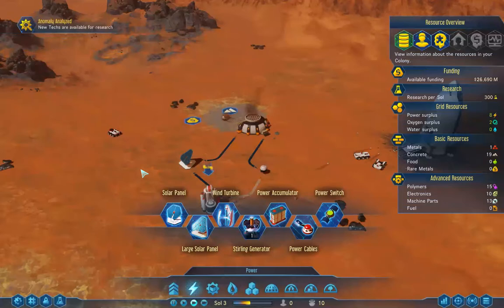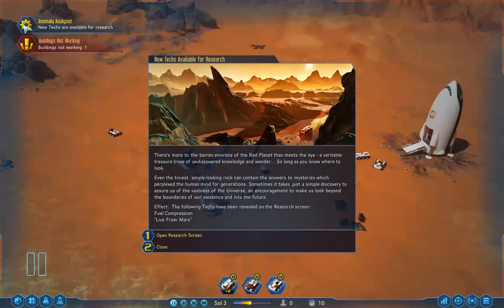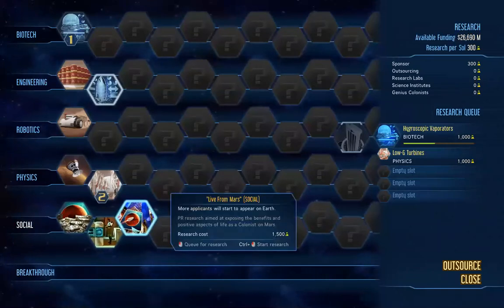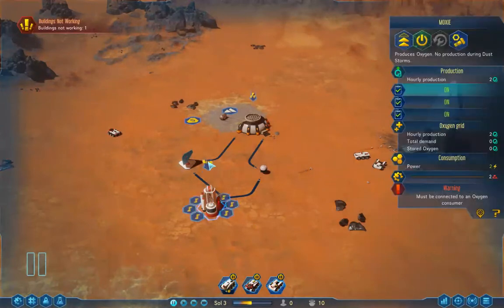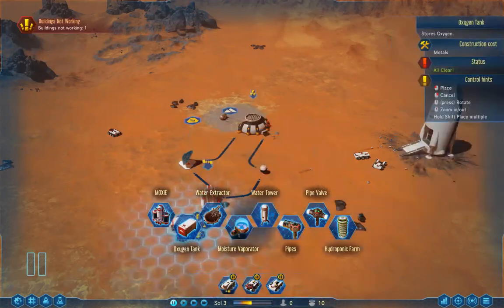I can see I'm low on metals. We've got new tech — more on the social side, more applicants will start to appear on Earth. Something about pipes — I guess it pipes oxygen to a dome. It's on the oxygen grid, consuming stuff, must be connected to an oxygen consumer. Let's try building a tank — that's life support, oxygen tank, stores oxygen. Perfect — that makes total sense. I'll put it out here; I feel like it should go out here.